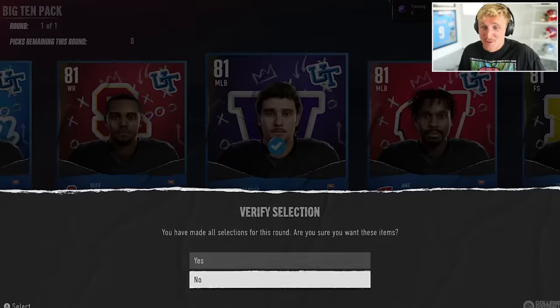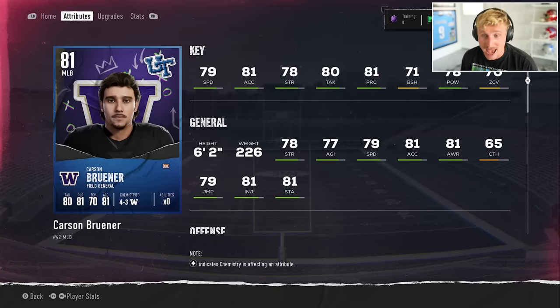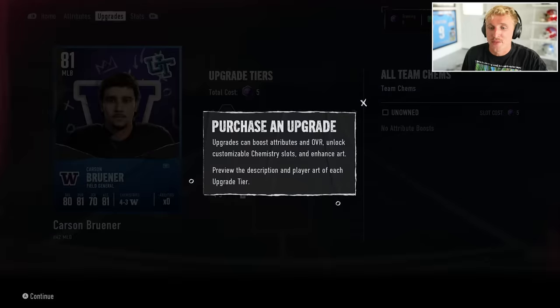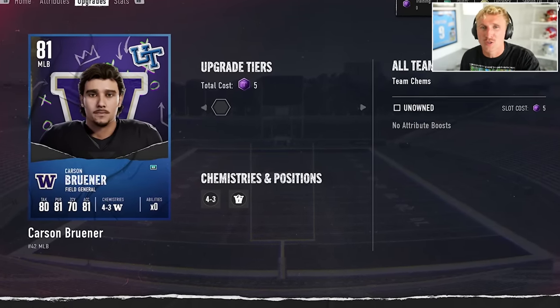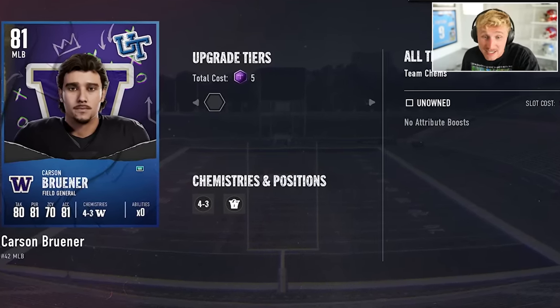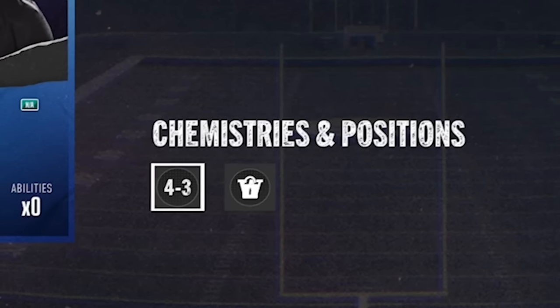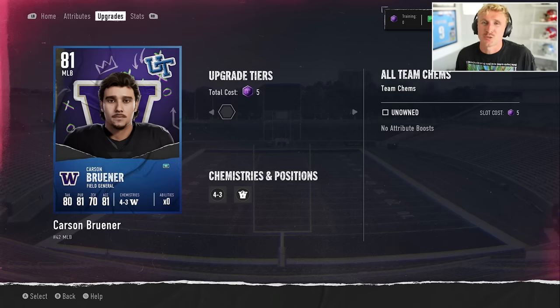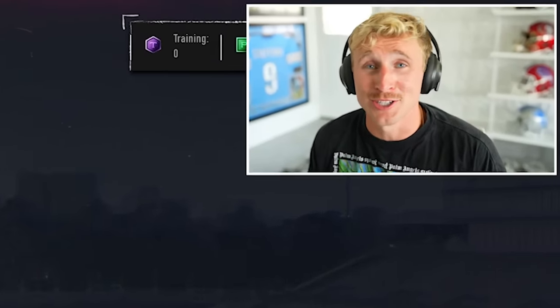When you look at these cards, they're super similar to Ultimate Team in Madden. You've got all their stats and then there are abilities. Keep in mind, a player has to hit a certain overall threshold or rarity threshold to even get an ability. So like Carson Bruner — this base card right here — all you really have are team chemistries on him, no abilities right now. That's really how it should be. I bet you that 90 overall wide receiver — if you drop 2 million coins on him — he'd probably have an ability.